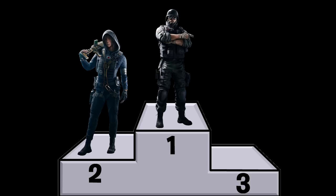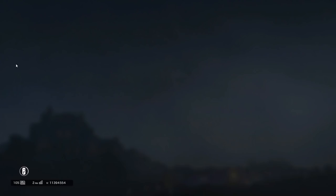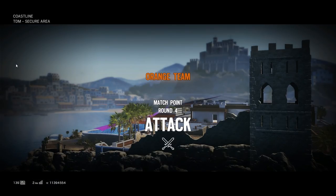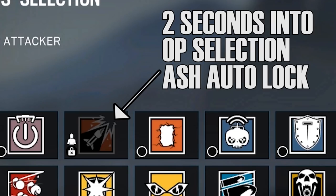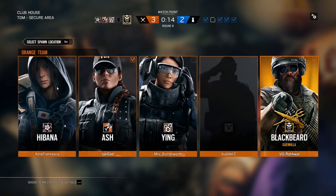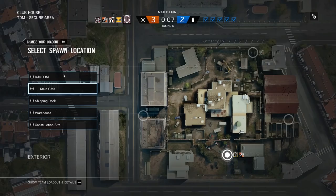On the overall, there are three must-pick operators for every single attacking round. Two of them are Thermite and Hibana — these can be mixed and matched; you can have both or just one. The third is Thatcher. Even if you're certain they'll go to an objective where you don't absolutely need to breach a wall, these operators are always good picks. But the most important thing during operator selection is to be a team player. Don't immediately choose your main and leave it at that — choose to help the team.